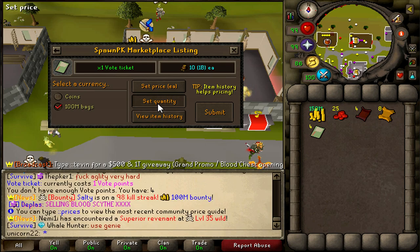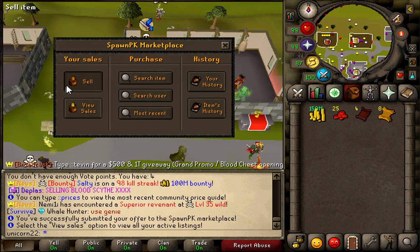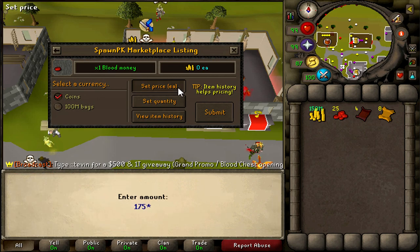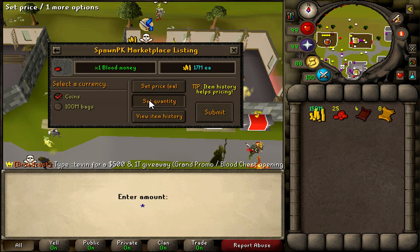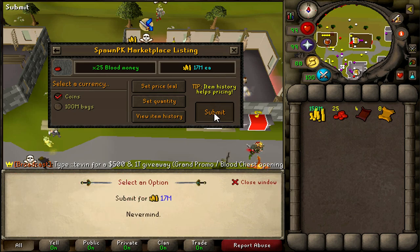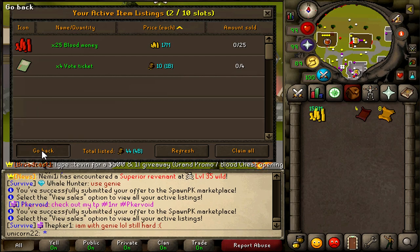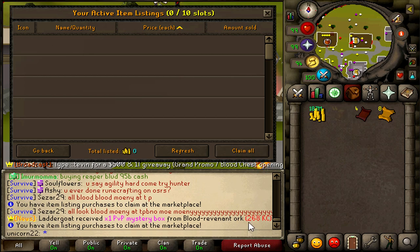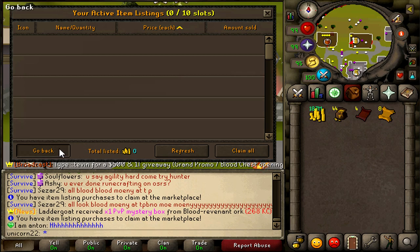We're going to use that money to make our first little bit of gear upgrades. I'm also going to sell the 25 blood money for 17.5 mil each — that should be one of the cheaper ones in the TP. A little while later, your stuff should have sold. You take out your money and boom — you have your first 4.4 billion cash, and you literally just logged in. That's how easy it is.